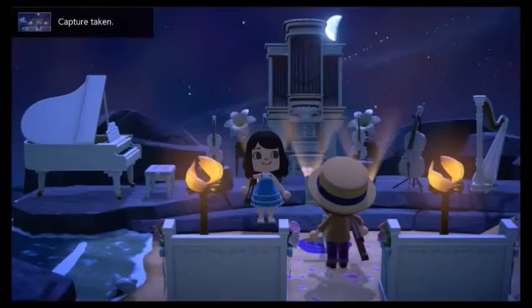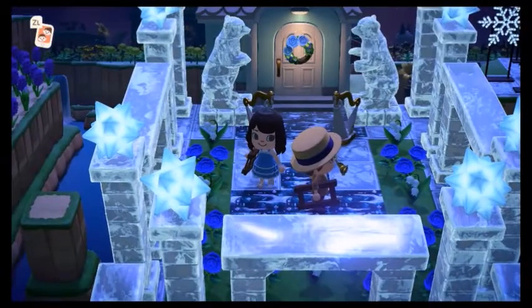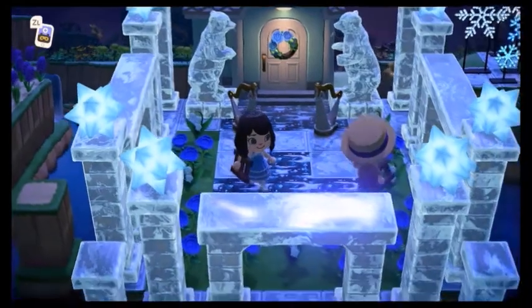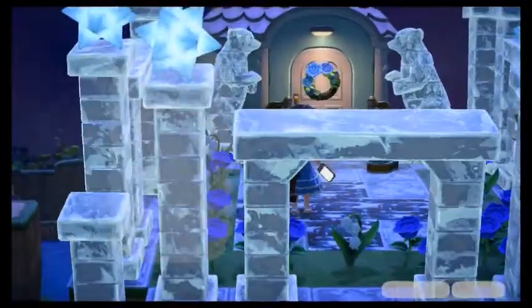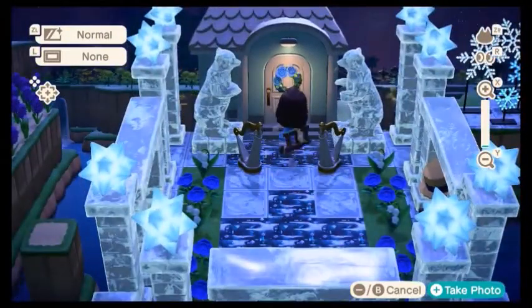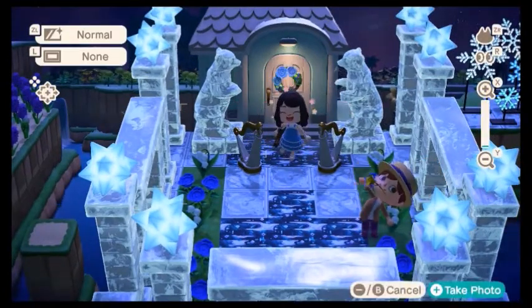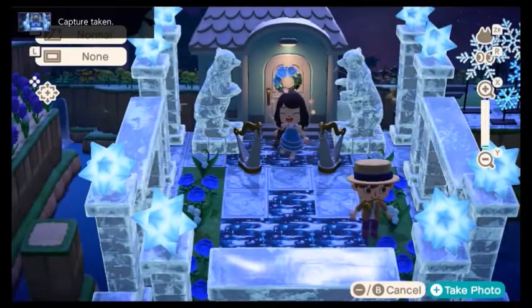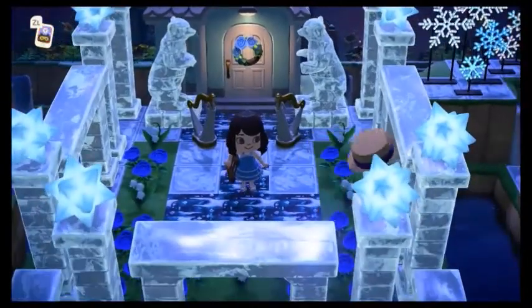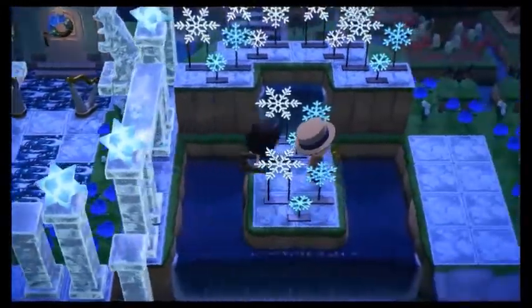Now up next we're going to be going by Whitney's Ice Palace. Whitney goes ice fishing from her ice palace and her main flower is the blue rose. It's very blue. This is totally my aesthetic right here. I really like the Nova lights. And this ice palace just extends all the way across. It's absolutely stunning.